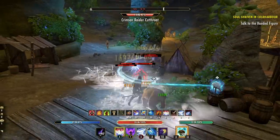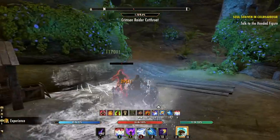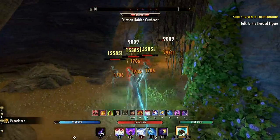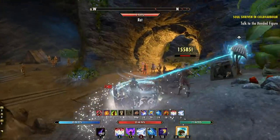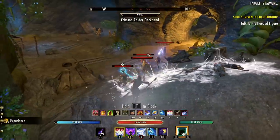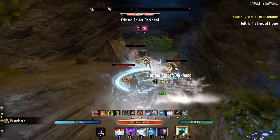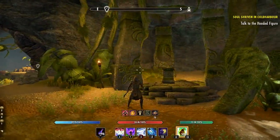Welcome back to the channel. My name is Hack, and in this video you're checking out a brand new Magicka Warden build updated for the Flames of Ambition DLC. This build is a good one — one skill is all you need to do damage. We've got nearly infinite sustain as long as you're killing enemies, and we've got some major speed on the Magicka Warden.